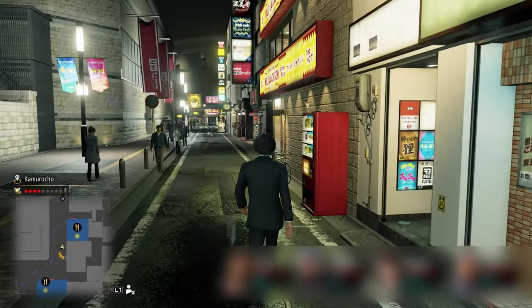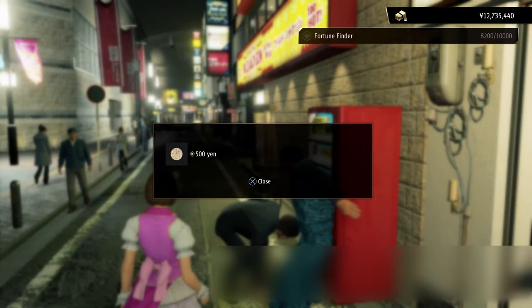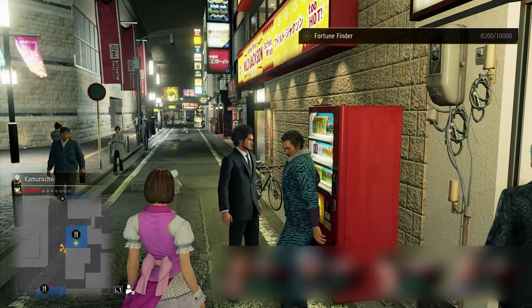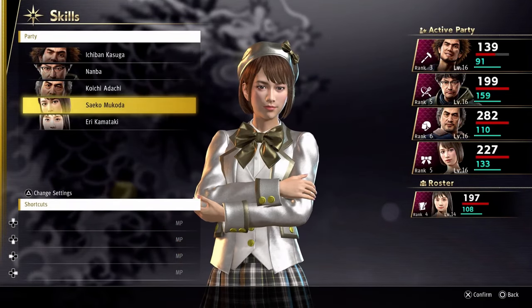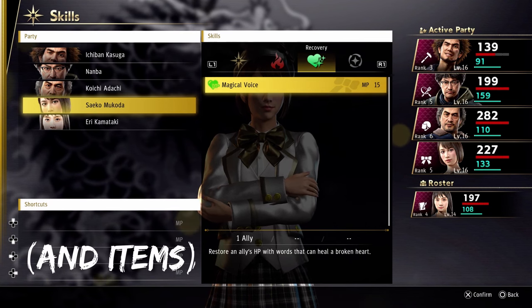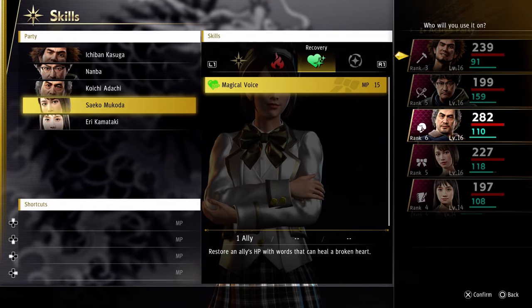When you first start out in Like a Dragon, you're going to be very low on money, so you might not want to spend too much. To get a little coin, don't forget to stop by the vending machines. Sometimes you can even find treasure, such as plates that you can sell. Like in most JRPGs, if you're in a pinch, you can use a party member's healing skills when out of combat to max out before your next battle, but I would recommend stopping at a restaurant instead.